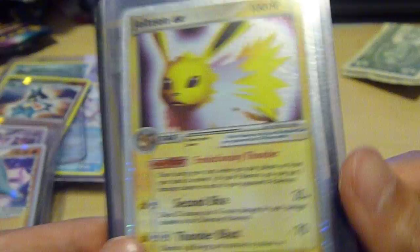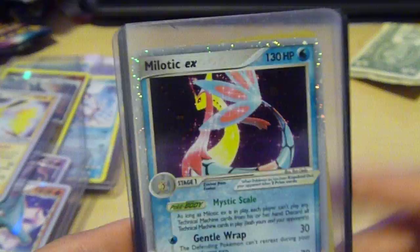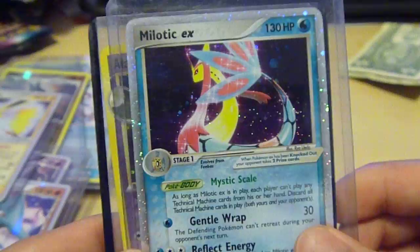Jolteon EX Delta Species. And then the last two cards are what I'm really excited for — this is why I mainly bought this lot. Milotic EX. I've been searching for this card for such a long time. I'm so happy to get this for a really cheap price.